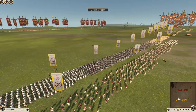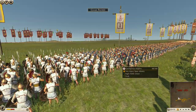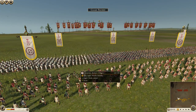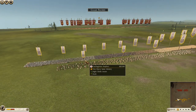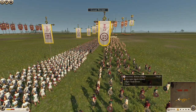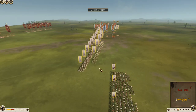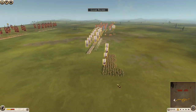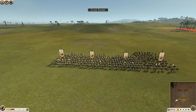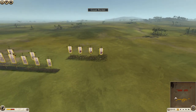Going back to what the Carthaginians have: they have some Libyan infantry, the main force of any Carthaginian army. They also have some Carthaginian hoplites — three of them, okay but not the greatest spears. They've also got mercenary Balearic slingers, mercenary Cretan archers, mercenary Iberian cavalry, Carthaginian cavalry, and some Numidian cavalry, plus their general.